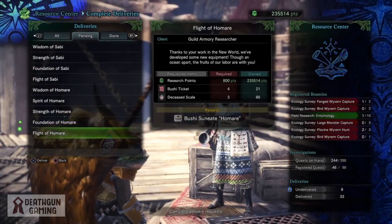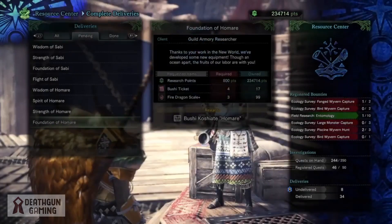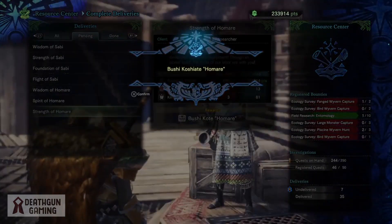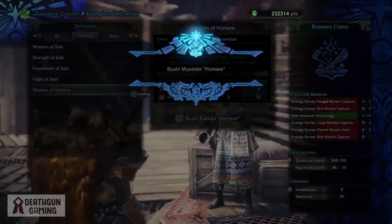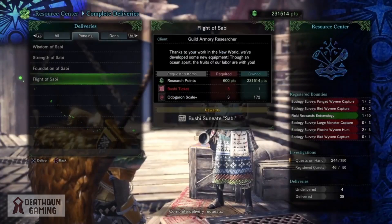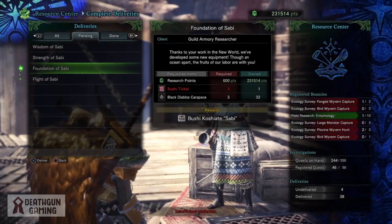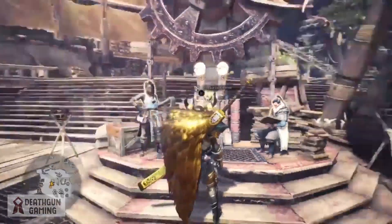On top of that you're going to need a whole bunch of materials to actually get these sets. It's really amazing that we got not only the brand new monster with his armor set, but we also got two layered armor sets. You actually have to work for them — you have to go out and build them — and anybody can get them, which is the best part.